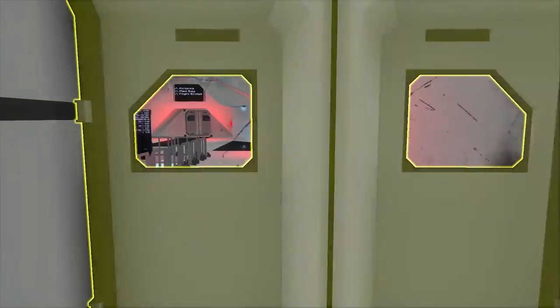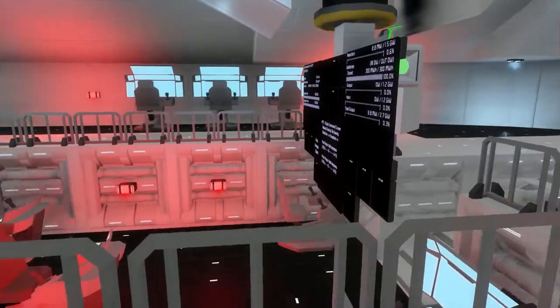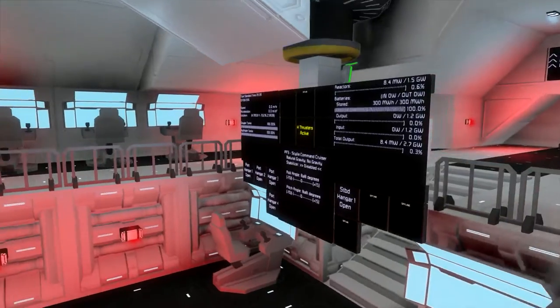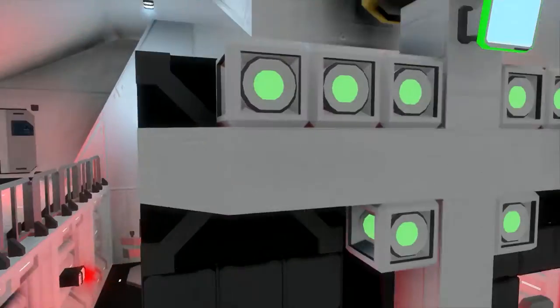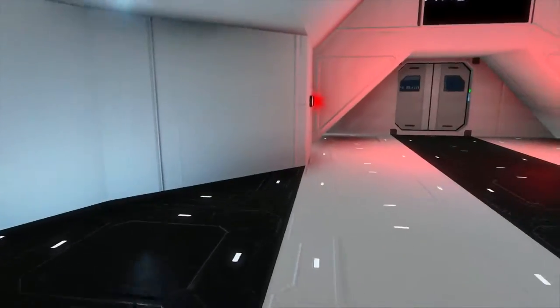Here in the front we have the main bridge of the ship. Looks very nice with the panels. So you can look at what is up with your ship. It's all hanging up here above.